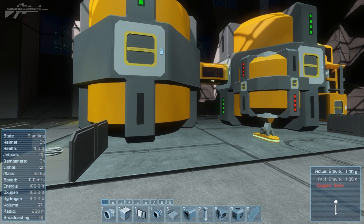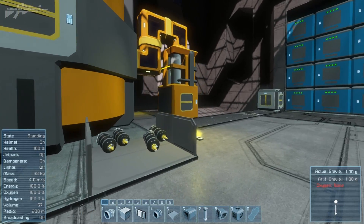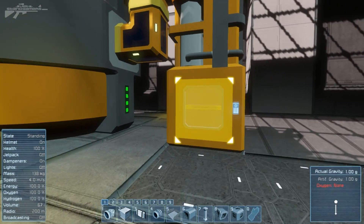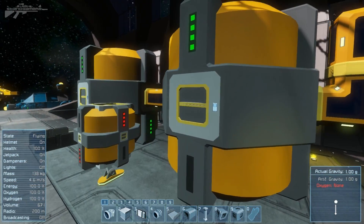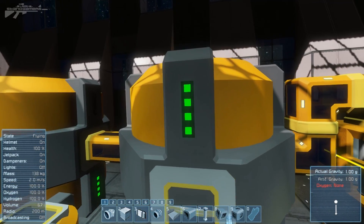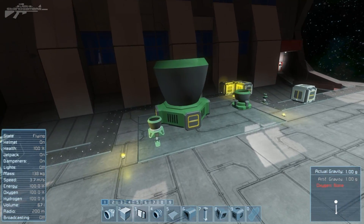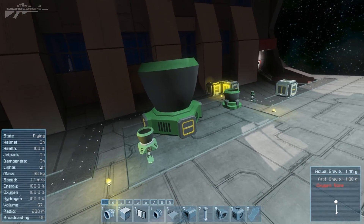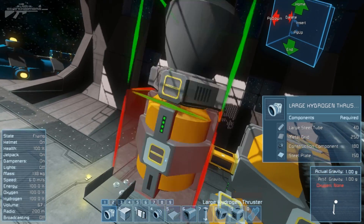Behind them we actually have the hydrogen tanks, and the hydrogen tanks work by taking ice. Over here we've got an oxygen generator — this produces both oxygen and hydrogen. It'll siphon it off into the tanks and you can see it fills up much like a battery. This hydrogen can actually be used to power the rockets, and I'll stick one on top of the hydrogen tank to see how it works.